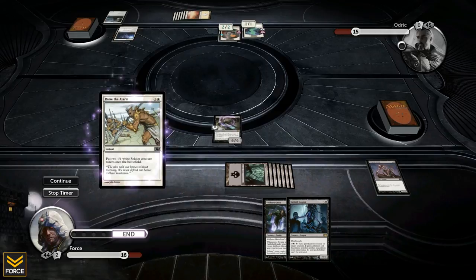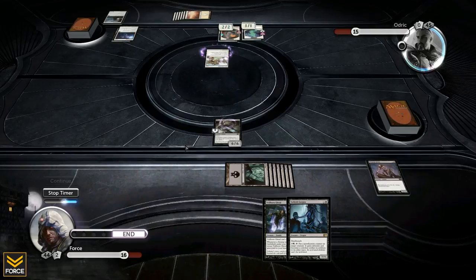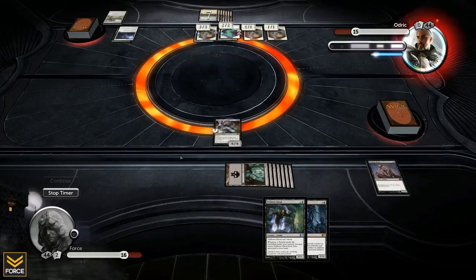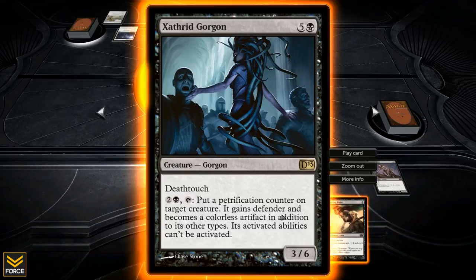Next turn she's coming into play and that'll pretty much be it. He just played the last card in his hand and drops some 2/1 tokens. Looks like I've just won the game unless he gets something incredible. His creatures are getting bigger but I'll nullify them shortly. He's not attacking — he shouldn't with a 6/6 in play; he'd guaranteed lose some of what he has.